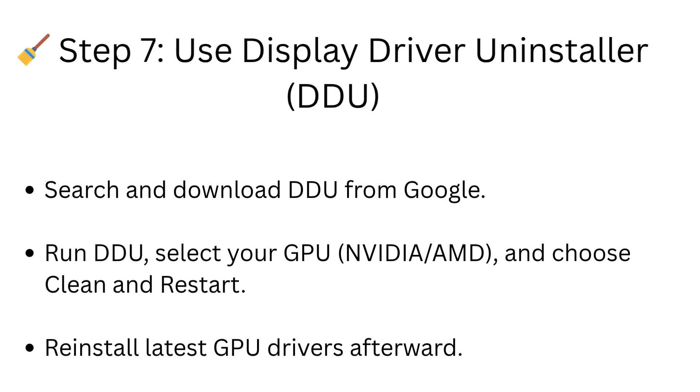Step 7: Use Display Driver Uninstaller (DDU). Search and download DDU from Google. Run DDU, select your GPU (NVIDIA or AMD), and choose Clean and Restart. Reinstall the latest GPU drivers afterward.